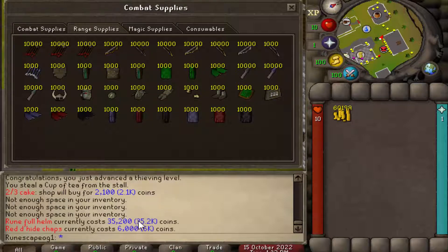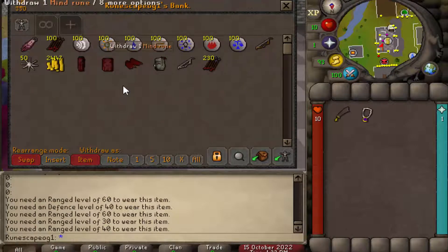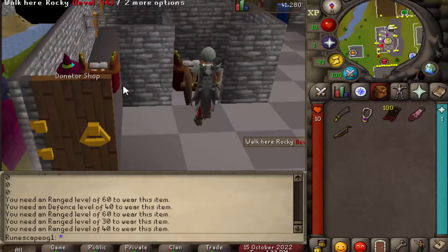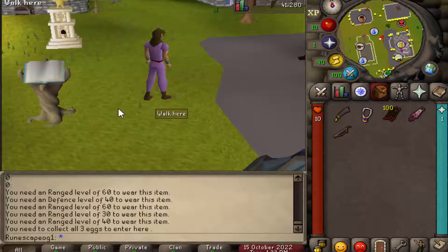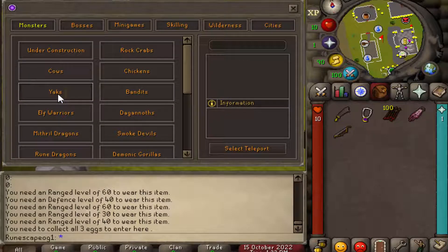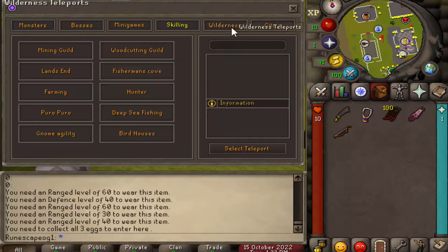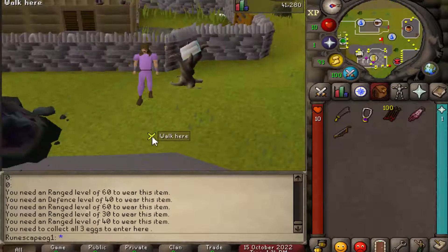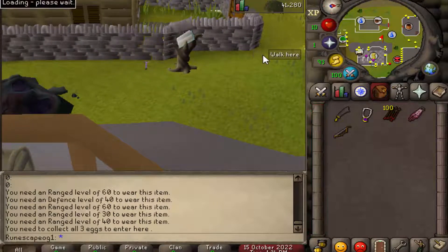I'm going to get some supplies now - it is kind of expensive, like 6k for rune hide chaps - but we're gonna buy a set, get the magic bow, and bank everything. Now it's time to train. You have two options: the first is you click on the crystal teleport interface and all your teleports show up - monster and NPC teleports, minigame teleports, bosses, skilling teleports, wilderness teleports, and city teleports. The second option is typing double-colon train, which will automatically teleport you to the rock crab area.